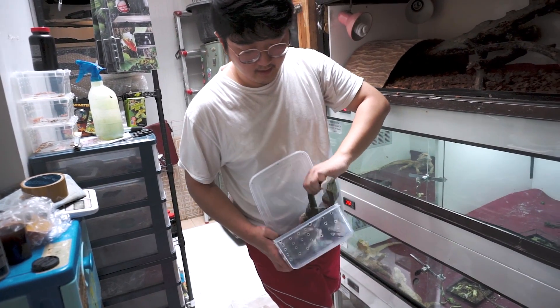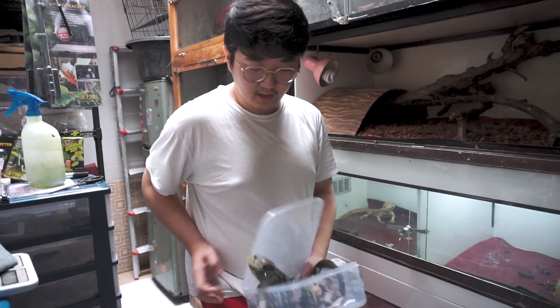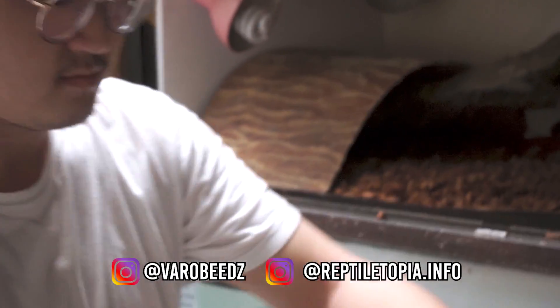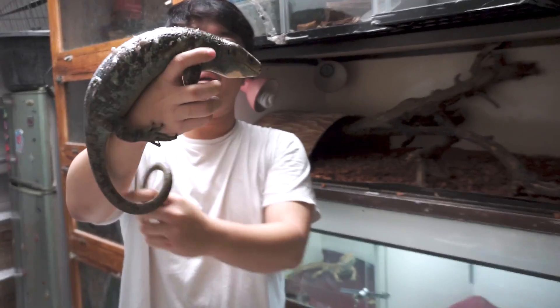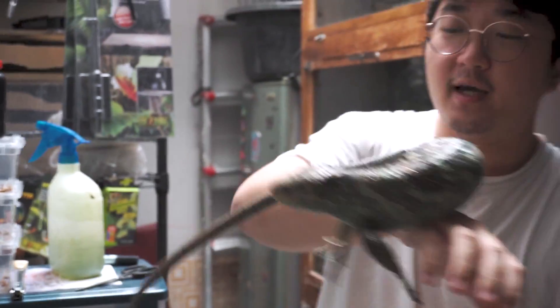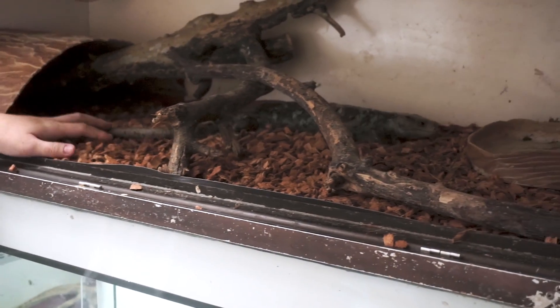Konon katanya si Monkey Tails King ini udah lama masuk Indo dan sekarang sudah sangat sulit ditemuin di Indonesia. Kalau diliat, mukanya lucu banget. Untuk Monkey Tails King sendiri, sekarang harganya udah berkisar 30 jutaan untuk satu ekornya. Kukunya tajam banget karena berfungsi untuk manjat-manjat di pohon-pohon. Untuk jodain jantannya dan betinanya kayaknya harus di-probing atau bisa visual sexing. Ini kayaknya udah adult, udah gede.